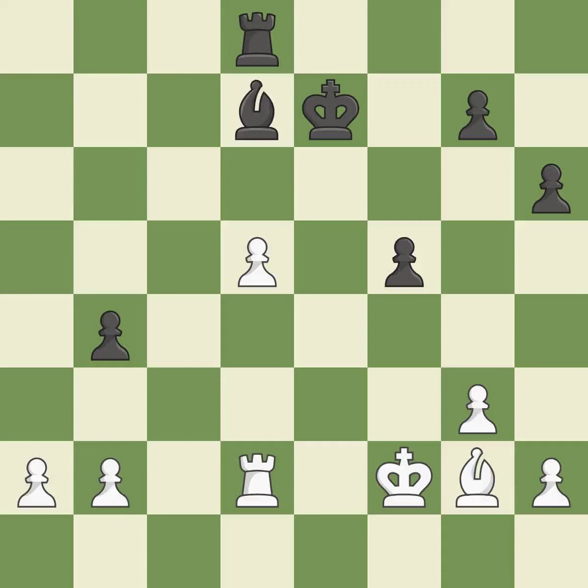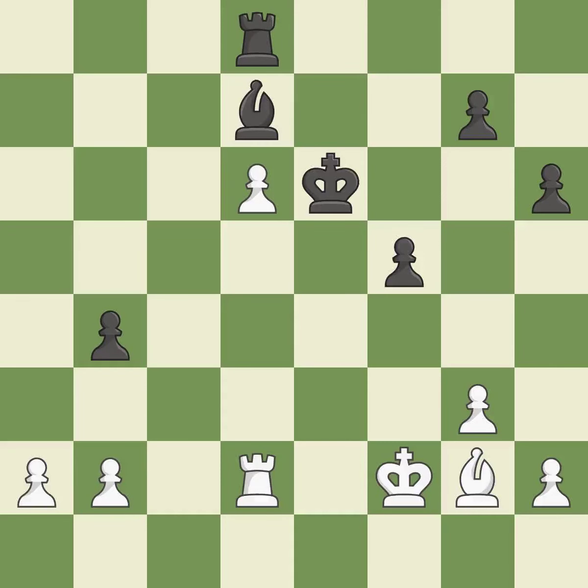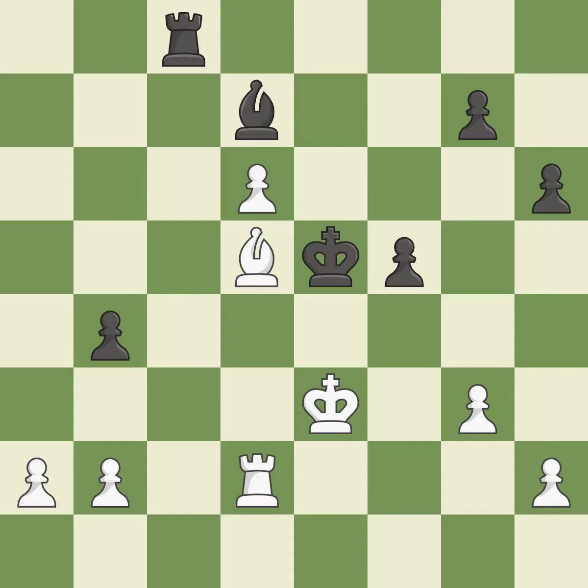The moved pawn advances toward its objective. This avoids the pawn's check. Black was worse off, but now they are in a losing position — it is an inaccuracy. This moves the bishop to a better location, allowing it to control more squares. This is the only good move. The checking bishop is moved away in this move.